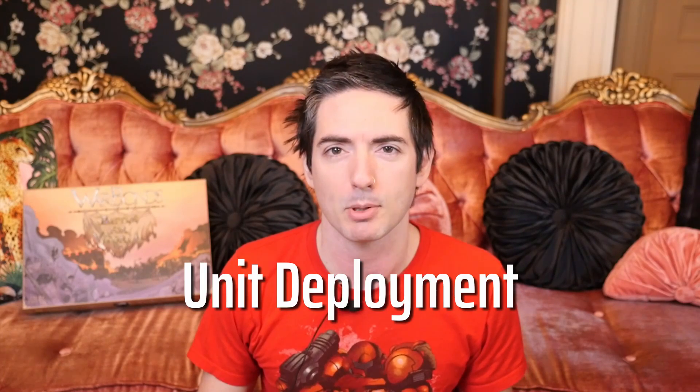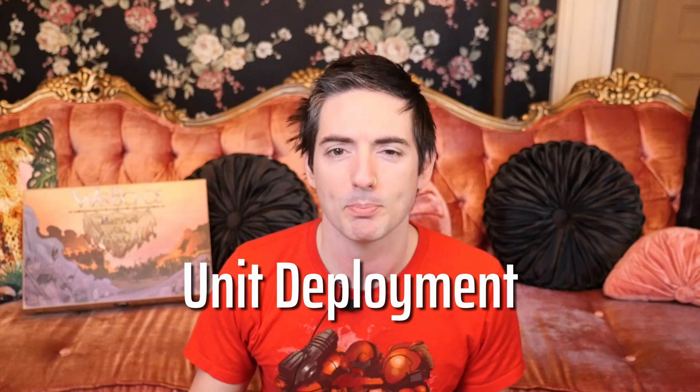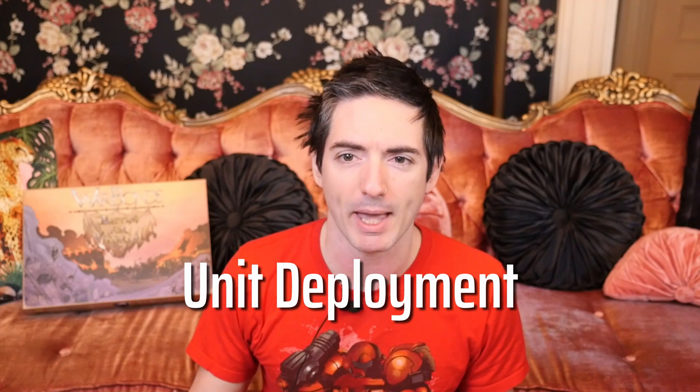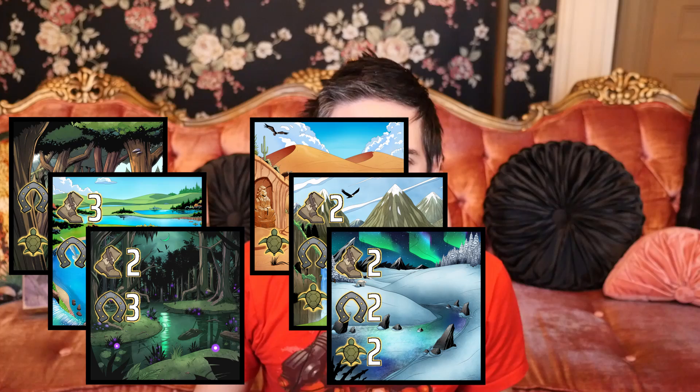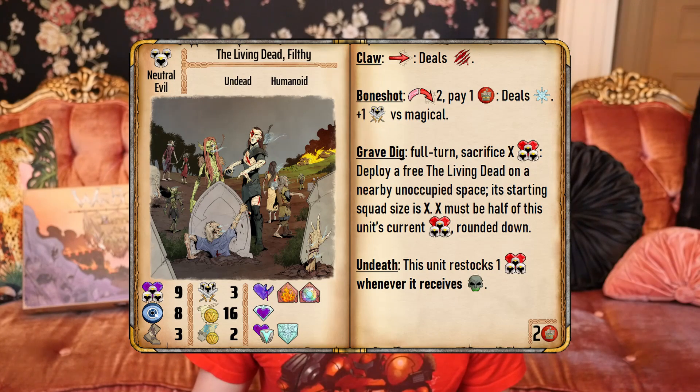Now it's time to talk about unit deployment. In order to add units to your army, they must be deployed and placed onto the battle map. Units are primarily deployed from wild terrain, war camps, and settlements. As the game progresses, additional methods of unit deployment can be made available, including upgrading of squad units or usage of unique unit abilities — for example, the living dead's grave dig ability.